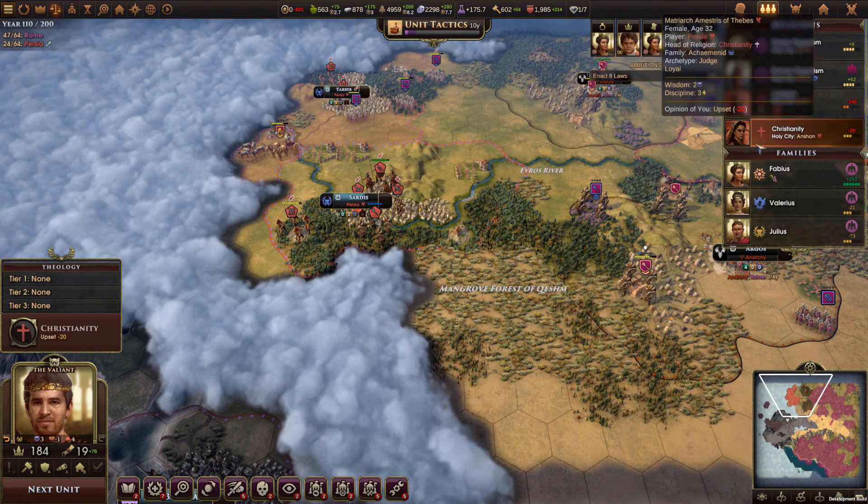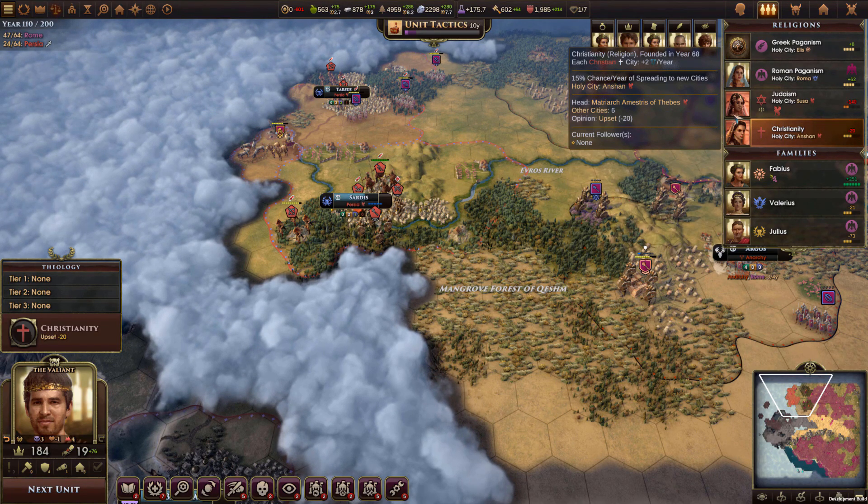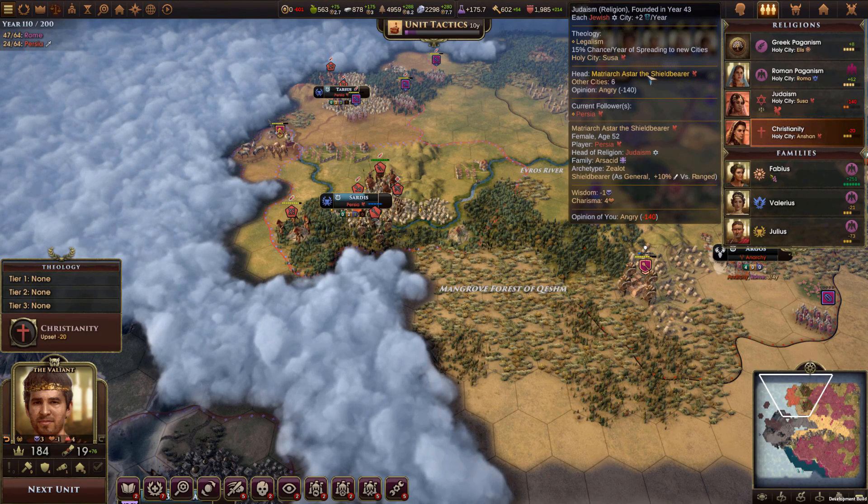Alongside those improvements, Mohawk has also added leaders to religions in the form of matriarchs and patriarchs. As you select each religion, if a religion head has been established, you'll be able to see who they are and what type of person they are.